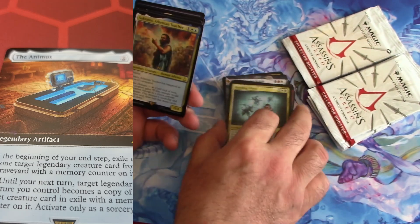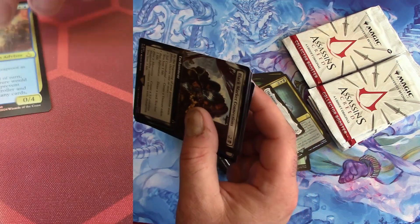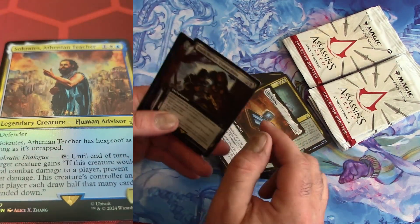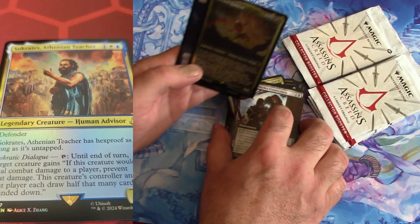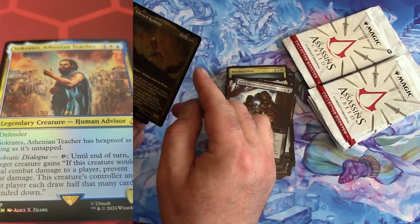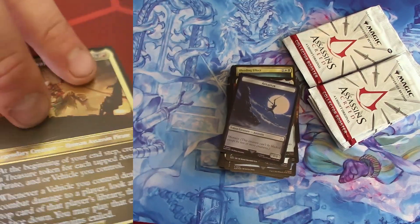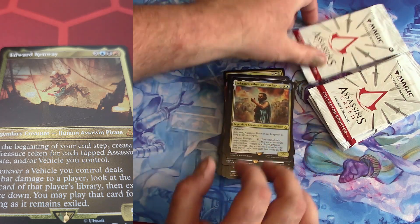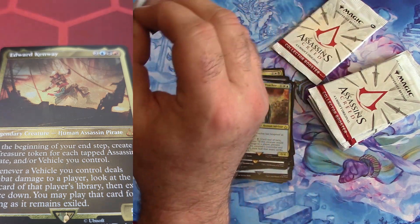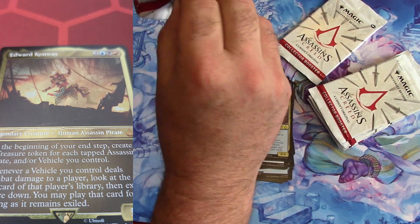There we go — I got a foil Socrates. Nice. I doubt I'll get a serialized Socrates, but if I do, I'll scream like a little girl — I really will. As my promise to you, I'll squeal like a little girl when I get a serialized Socrates.